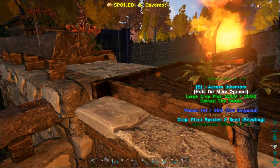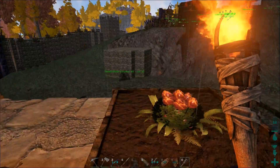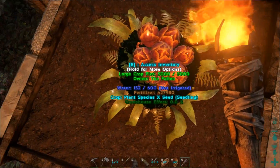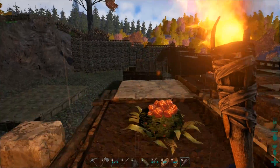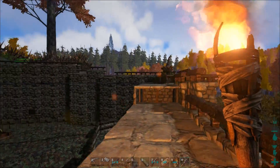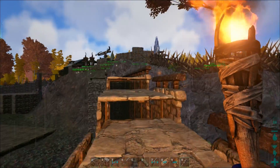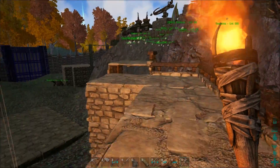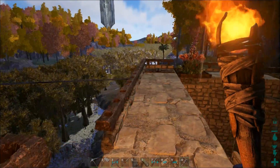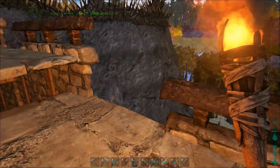We've got railings along the side so you don't fall off. Along the front and starting along the side, we have the Species X in large crop plots. Up the back here, this is just the one small little bit that I haven't got done yet - just along here. That's pretty much the wall. If you like the video, please do leave a like, and if you've got any feedback put it down in the comments below. I hope I'll see you in the next video. Bye!